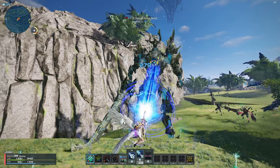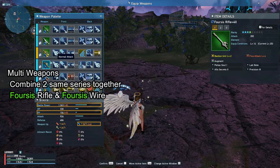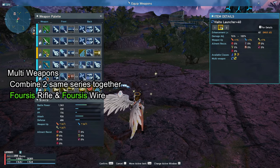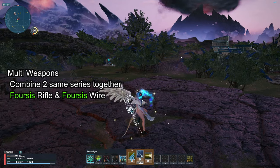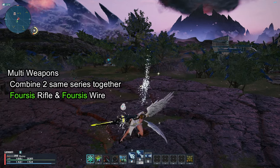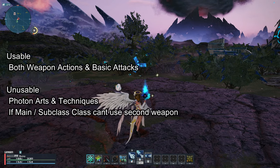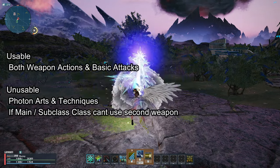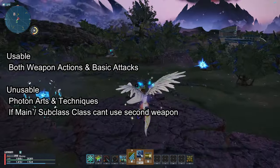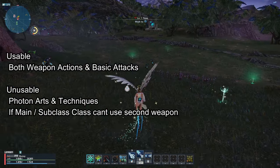Multi-weapons is when you combine two of the same weapon series together so you can use the weapon action of the second weapon. For example, a Forces Rifle can be combined with a Forces Wire Lance. You cannot combine a Forces Rifle with a Resurger Launcher. If you combine two weapons together and the second weapon cannot be used on your main or subclass, its photon art or technique cannot be used, but its weapon action and basic attacks will always be available.